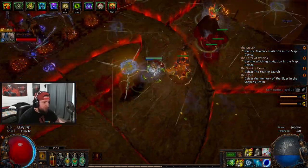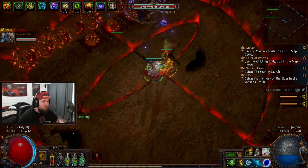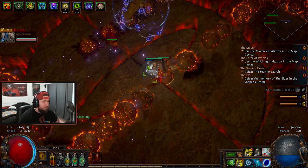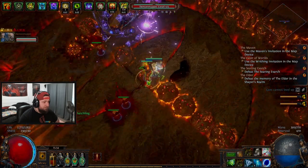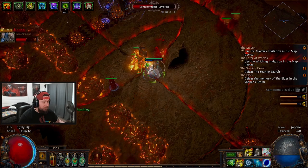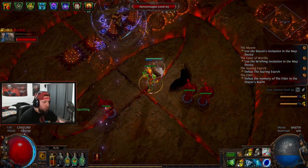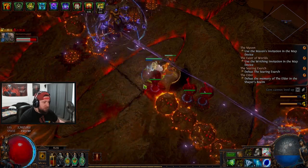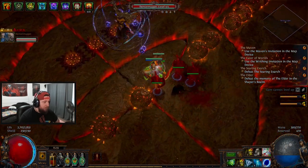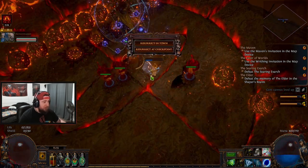This is the hard one — you want to try to avoid the balls. These can one-shot you, so you want to try to dodge them as much as you can. Maven is going to help out, but as long as you can dodge these... nope, I'm dead.